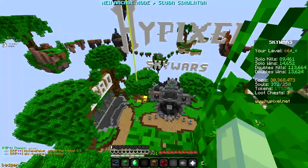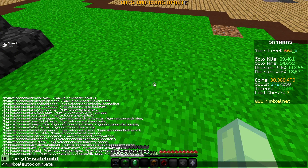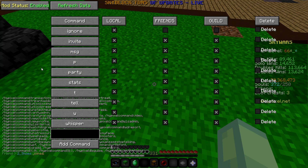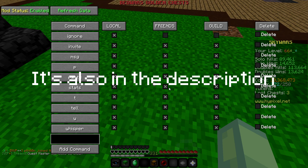Next mod is Hypixel Autocomplete by Skier. The command is hypixelautocomplete, and as you can see it autocompletes everything. There's also a filter you can set. Skier made a more in-depth video about this, so you can search up 'skier autocomplete' if you want to learn more.